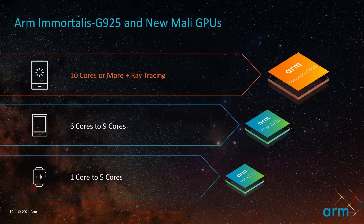A note on naming: this is the Immortalis G925, which guarantees 10 cores or more and ray tracing enabled. When an OEM like MediaTek creates an SoC with the Immortalis G925, you know it's got at least 10 cores and ray tracing. For the mainstream market, if an SoC comes with fewer cores — 6 to 9 cores — it will be called the Mali G725 and won't have ray tracing. And for the low end or other applications like in-car entertainment systems, 1 to 5 cores will be called the Mali G625.